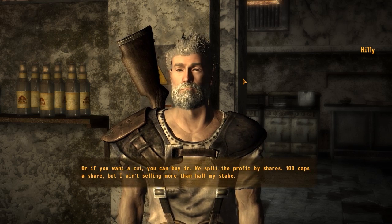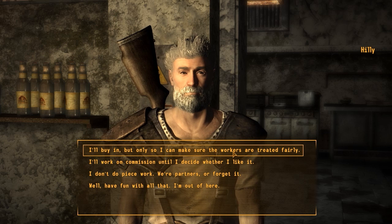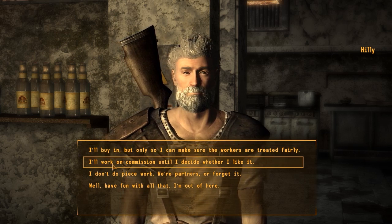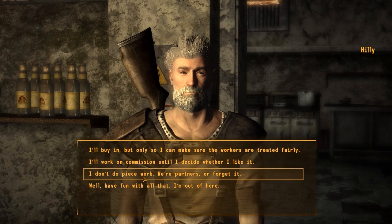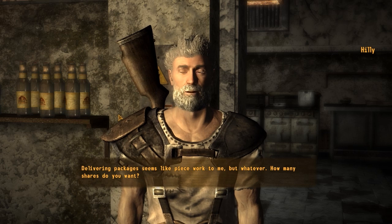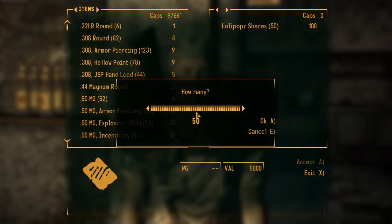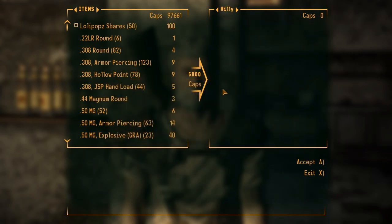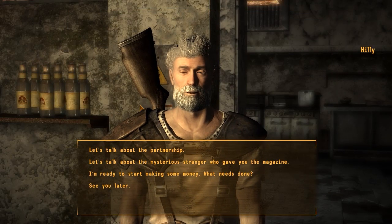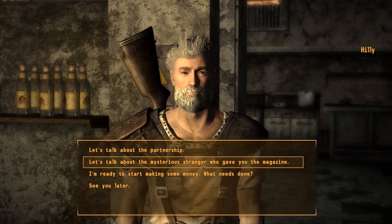Or you can buy in - we split the profit by shares, a hundred caps a share, but I ain't selling more than half my stake. I'll buy in, but only so I can make sure the workers are treated fairly. I'll work on commission until I decide whether I like it. I don't do piecework - forget it, I'm out of here. Give me all the shares - I'm going to buy you out. Welcome to the stock market. Your share of every day's draw will be in the safe behind the counter by the end of the night.